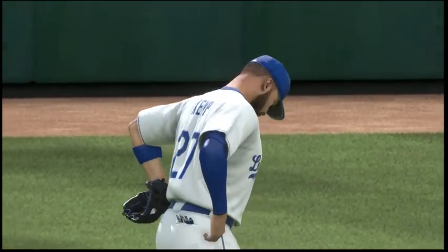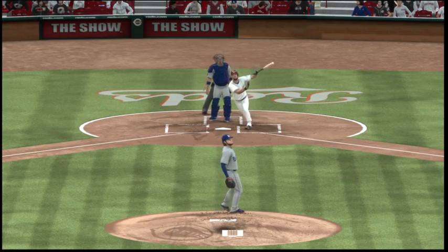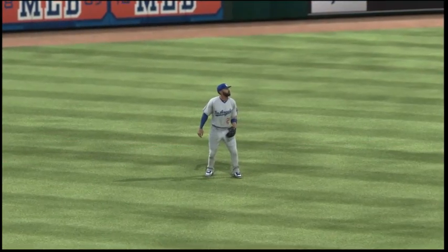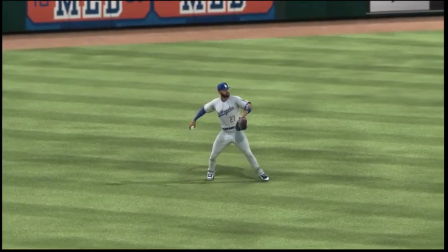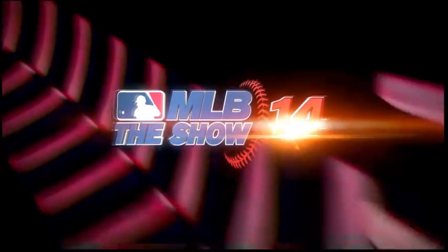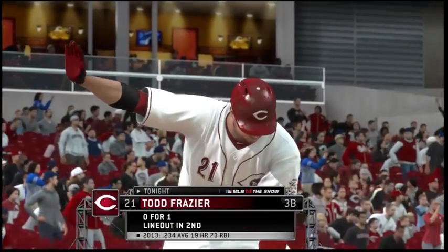Almost any center fielder will tell you that this is the toughest play for them to make — the ball that's lined straight out. It's hard to get a good read on whether you should go back, charge, or just hold your ground. But he's able to make this play without too much trouble. Todd French here, he'll bat again — one out in the ball game.